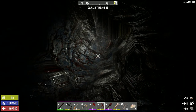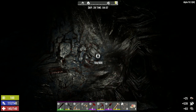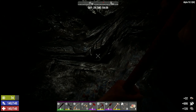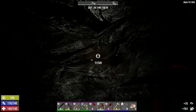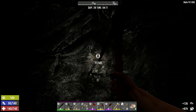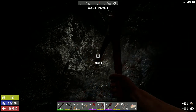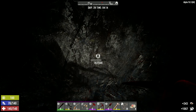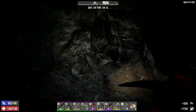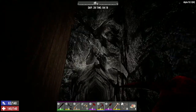Hey everybody, welcome back to the channel and another episode of Blasted Oasis. I'm down here in the mine digging away and I stumbled across a rather large lead node, which is awesome — that means we're going to have bullet tips for years. Rounds for the M60s won't be an issue. I still need nitrate powder, but I was mostly down here for stone to make concrete. I'll definitely take the lead though.